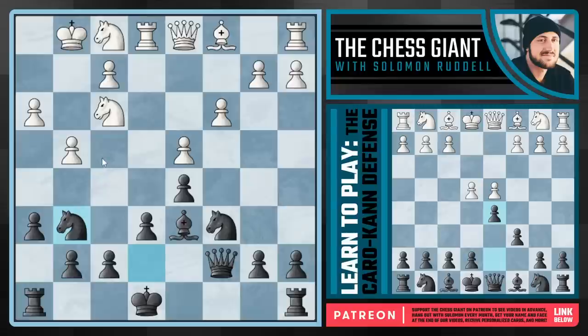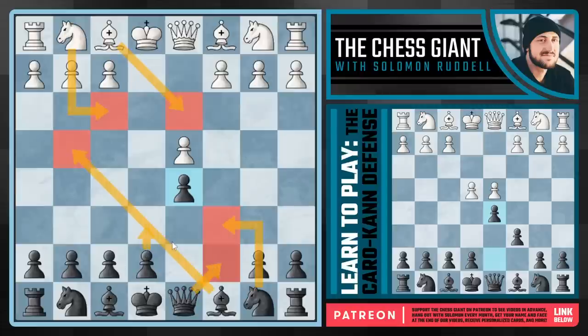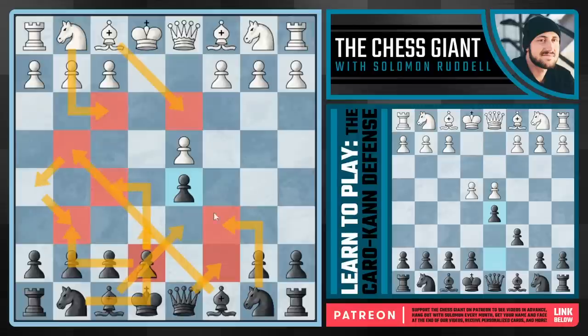We want to keep this bishop on a very inactive square like d2 or e3. If white plays g4, Bg6 is ready to go because now the knight is supporting that minor piece. Now we're looking at Nf4 in the future, and white is simply overexposed with this pawn chain in front of the king. If white just plays natural developing chess, I recommend the setup of a knight on c6, queen on c7, and bishop on g4, with continued development. Most of the time, Nge7 is a great option for black, really supporting key squares such as g6 and f5, both of which are very important to our light-squared bishop.